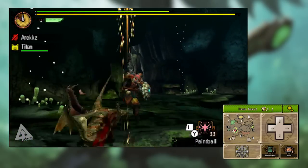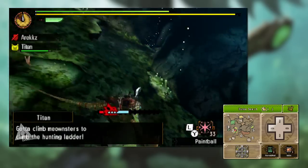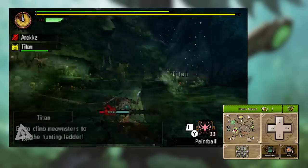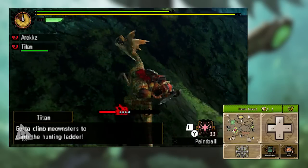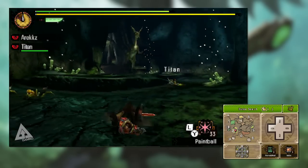But it's not just as simple as jumping on the back of the monster and spamming X. Notice that monster icon that's chasing your bar? That is the monster fighting back, and if the monster head catches up to the end of your blue bar before you reach the end of the meter, it'll turn the tables and throw you off instead, leaving you vulnerable for a few seconds.